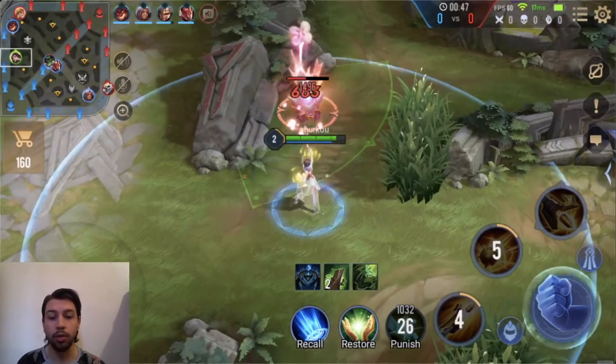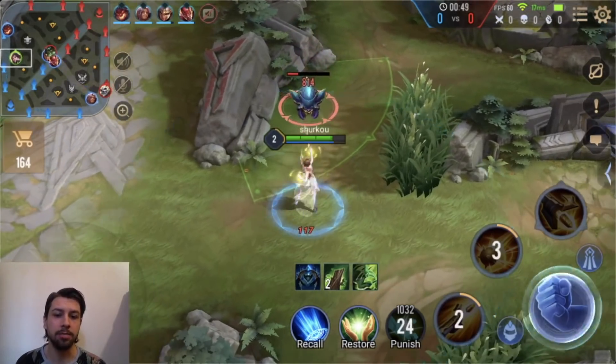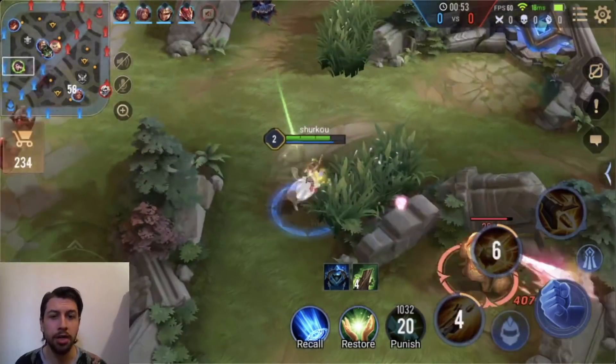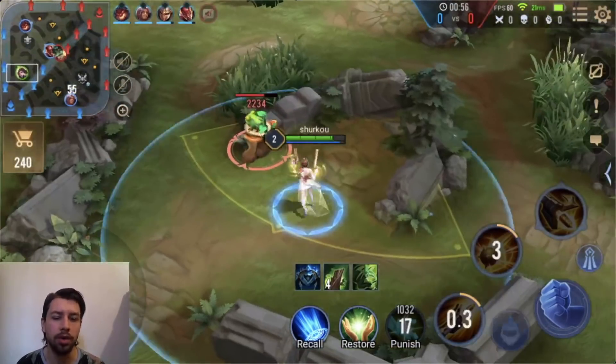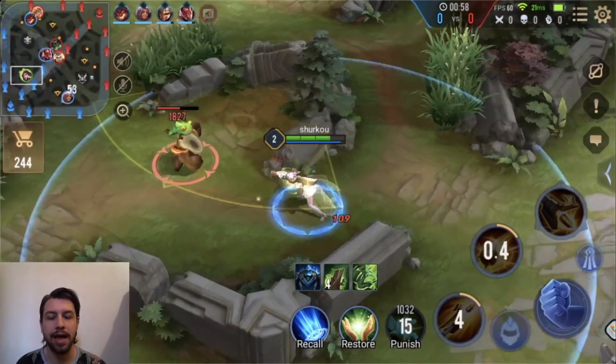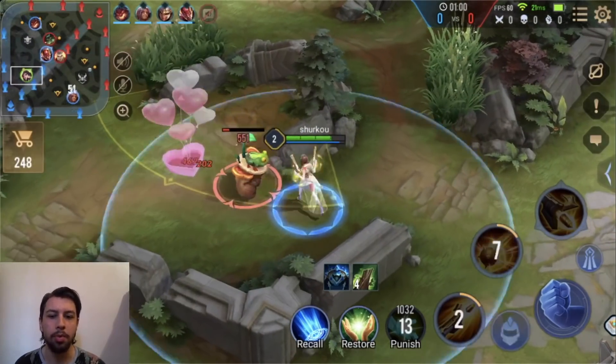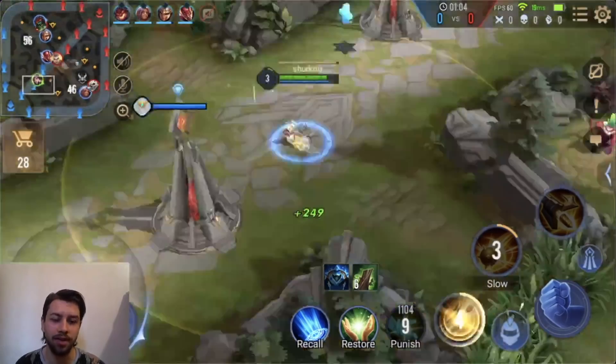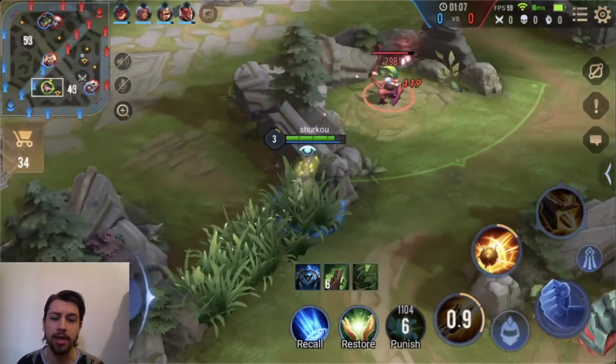They even played her in the jungle with this exact enchantment setup. Basically, you go for that green enchantment. It seems like a troll because it's only picked by supports, but I have to say it is kind of a sleeper OP enchantment. I use it on Murad as well — I'm trying to get a video for that, but you guys know, I'm a clown Murad.